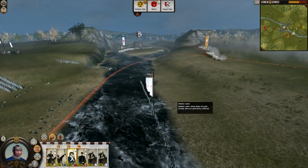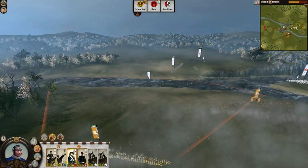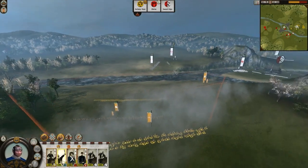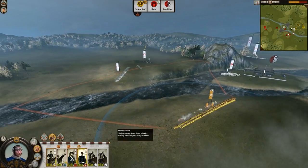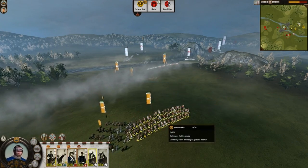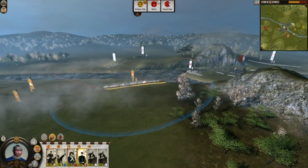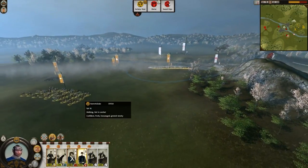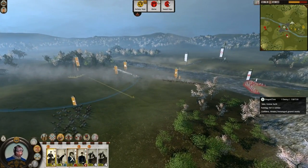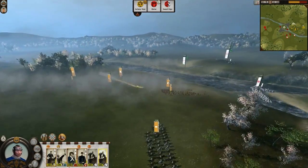These guys are trying to advance — it's probably a bug, he probably cleared them out of my units and they just got fresh. It's a pretty common bug. Let's move my general close — I'm able to move some units back here. Let's send some cavalry here to help, let's send my general as well to fire some shots with these guys. We got this, so let's mount again.